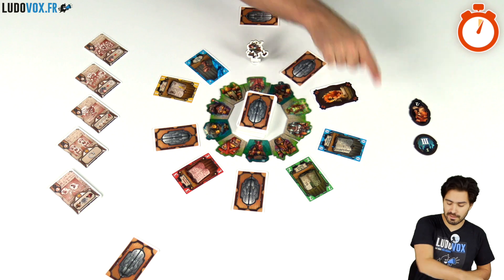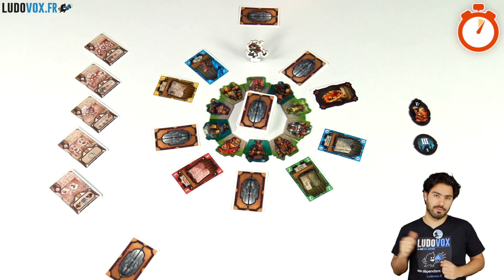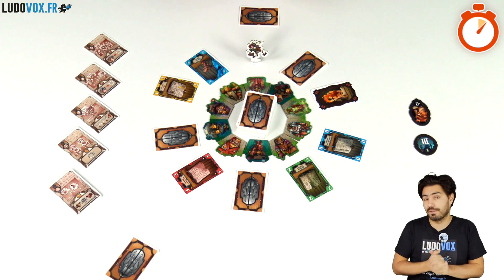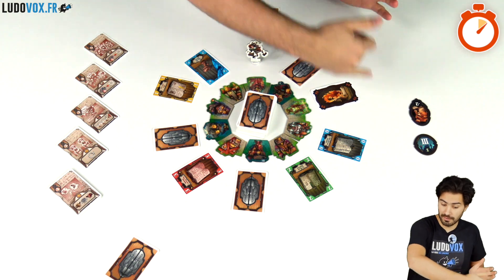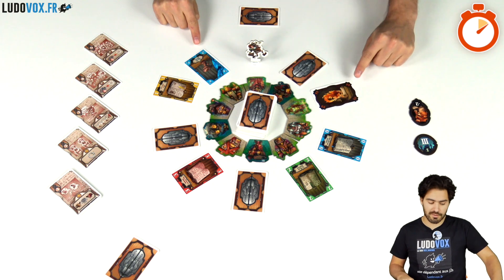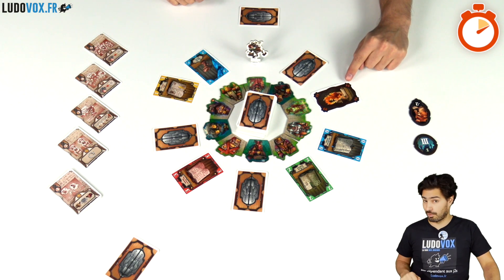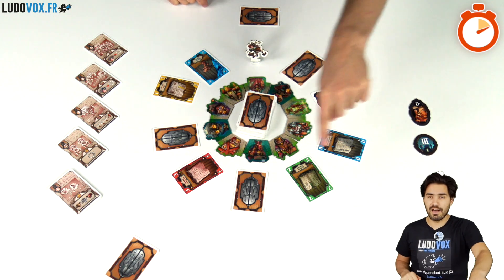To cast a spell you need a spell book and the matching ingredients in accordance with the level of the spell you want to cast. The bigger the spell, the bigger the abilities and the bigger the victory points. We also have magical items, face-down items on the night shops, and curse scrolls that we don't want. The assistant is going to help us gather all of those.